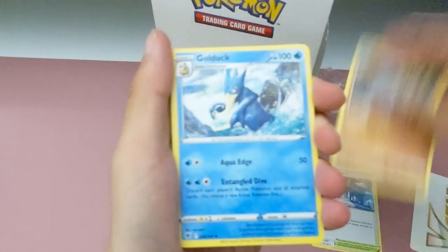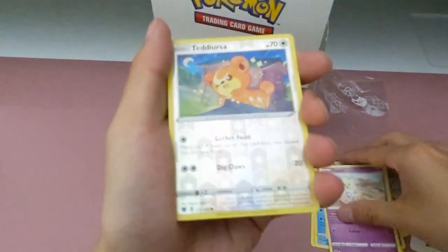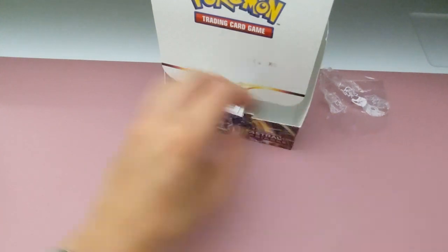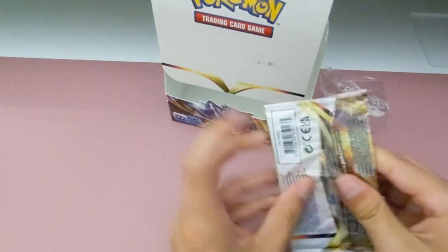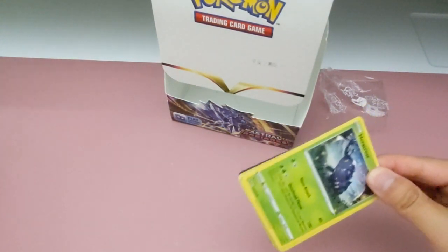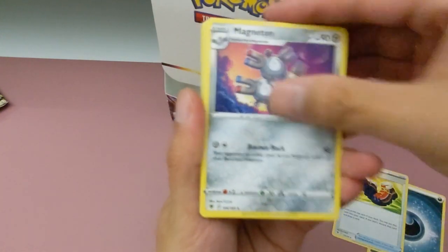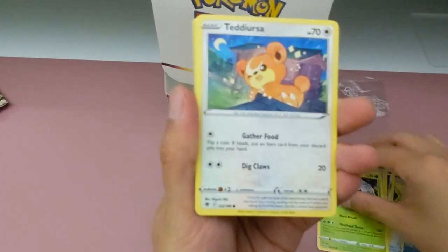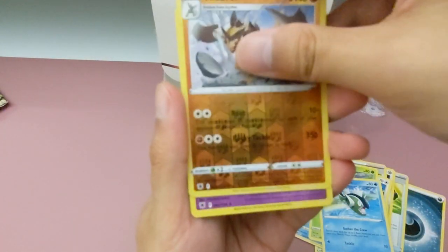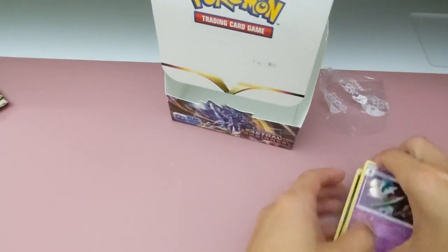I think the Typhlosion will be in the Typhlosion pack. That makes sense. Sudowoodo. Teddy Ursa. And Overqwil. Alright, last pack. I don't know if I can beat all the cards you pulled - I need something real good. Like the golden cards - we have those two. Yeah. Save the best for last. And delayed. Okay, alright, so that's our box. Yeah, yeah.